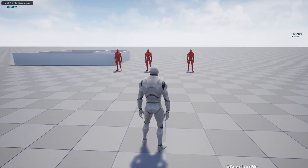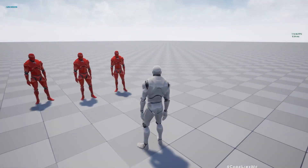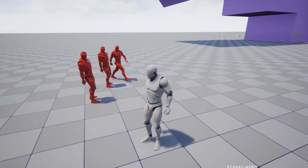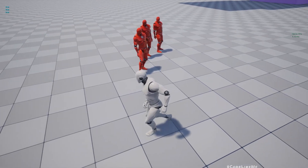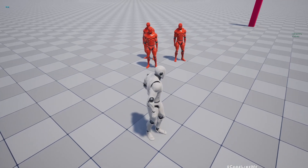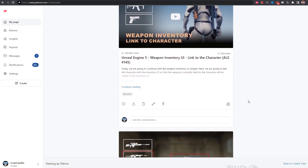Another thing I forgot to mention is that the character turns its upper body towards the direction I am looking at. That is also true for the NPC characters — they look at me by rotating the upper body only, without rotating at the feet. But if it bypasses a threshold, they just turn fully. That is also working.